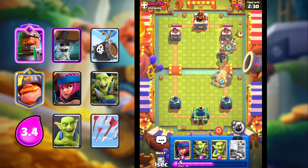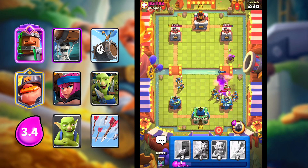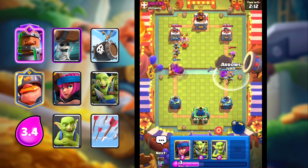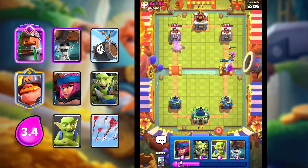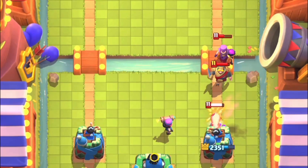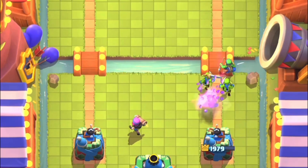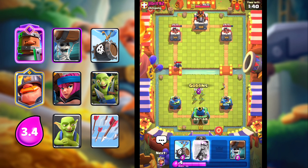He goes in for the Goblin Giant — and he has Mother Witch too. This might be bad for us. Let's roll Recruits. We have a lot of swarm in this deck, so this matchup is not the best. I could have arrowed the Mother Witch but I guess we're fine. Let's go Goblin Gang. No piggies were able to spawn, so we were able to counter it. This might be a tough matchup — I don't know how I'm going to win.